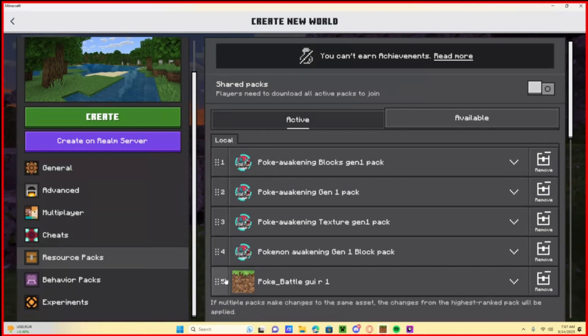Go over to Resources and drag the block pack to the bottom. So the correct resource order should be: your Pokémon Gen One pack, then your block pack, then your texture pack, and then your battle GUI. Don't worry if you see an extra one activated — that's fine.